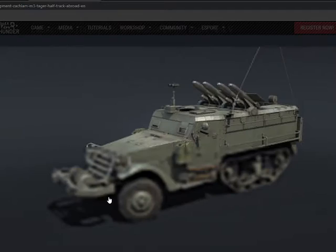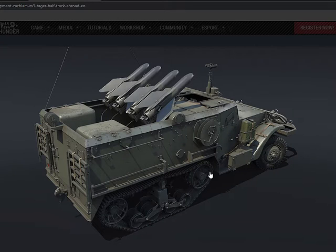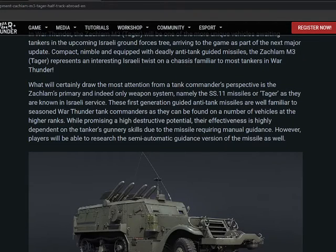So the deadly SS11 missiles, good mobility, light armor, limited number of missiles. I would presume so because you've got the whole back almost for storage, then you've got crew. In War Thunder, the M3 Tiger will be one of the more unique vehicles awaiting tankers in the upcoming Israeli ground force tree, arriving as part of the next major update — compact, normal, and equipped with deadly anti-tank guided missiles.